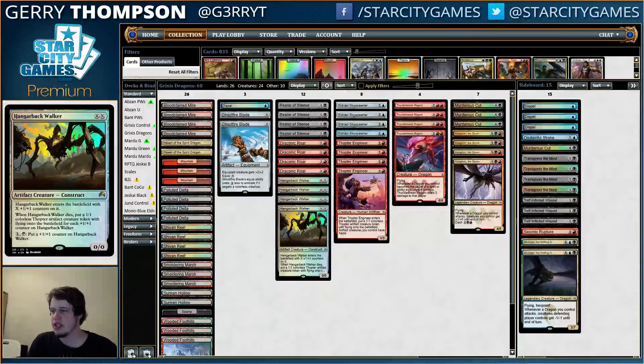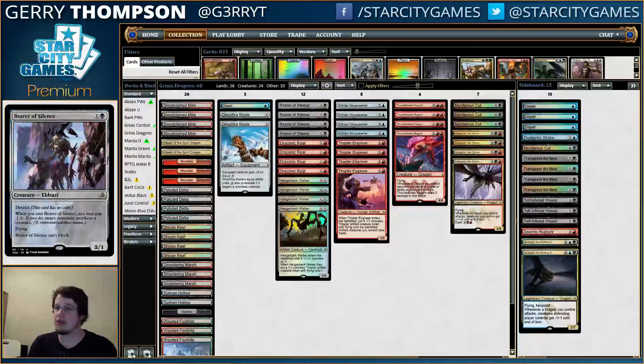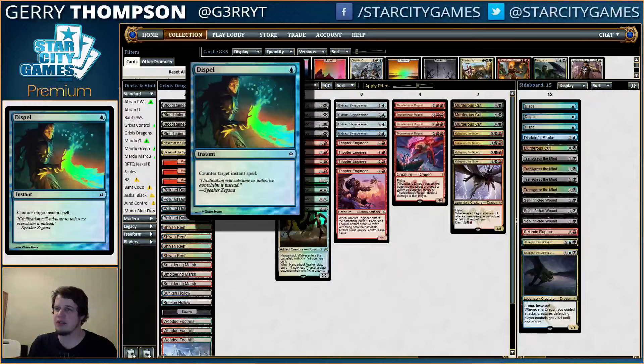The first time was with Mardu Dragons, and this time is with a pretty similar deck, except we're playing a little Grixis action - a very light blue splash, mostly just for Eldrazi Skyspawner, but also for some counterspells, like this Miser's main deck to spell here.